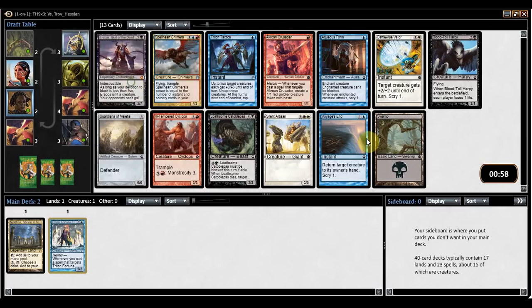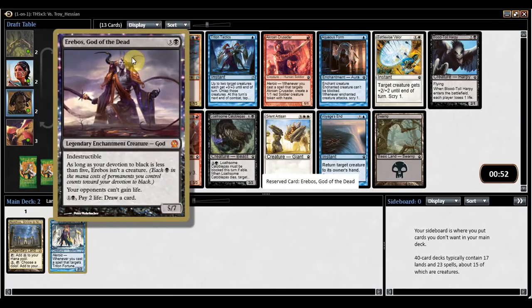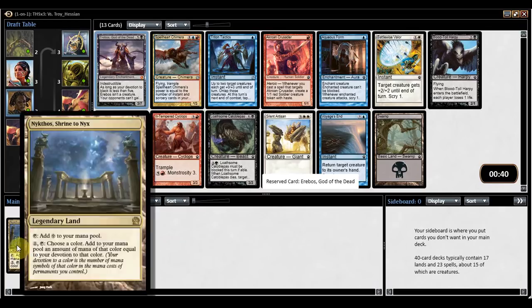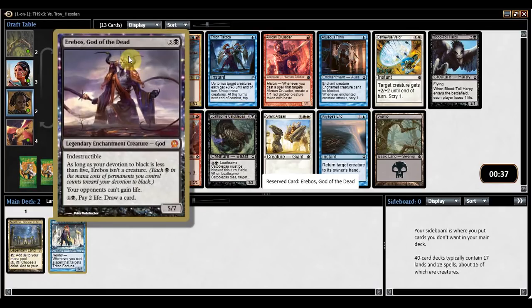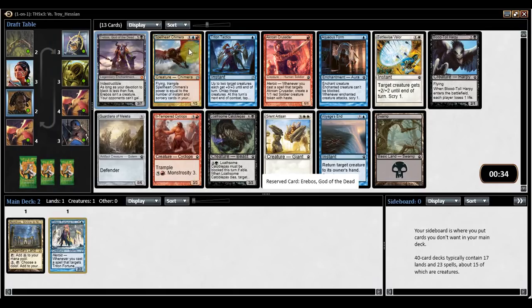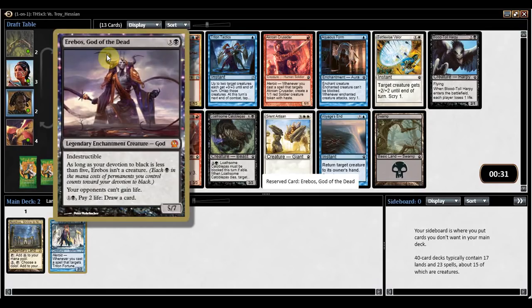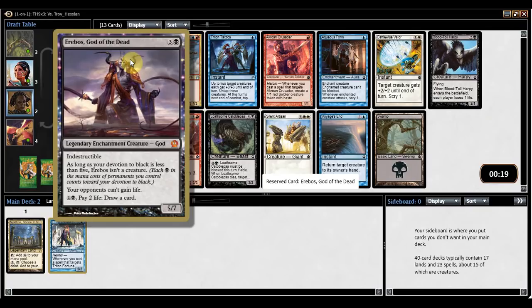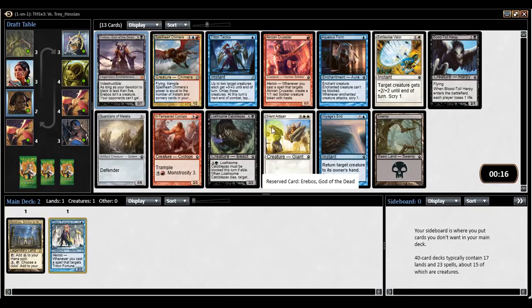Not sure why people haven't taken Erebos already — it's very good. Basically any of the gods are playable, and they get a lot stronger if you have a solid theme. Blue-black is also kind of a theme — more of a dirtily Devotion deck — and I do have Nykthos, which kind of lends to that same strategy. I'm definitely taking Erebos, not only because I think it's the best card in the pack, but it's also just a sweet card. The gods were the cycle of cards that had a huge appeal in Theros — you always wanted one when you drafted. All three Planeswalkers from Theros were great: Ashiok, Xenagos, and Elspeth.